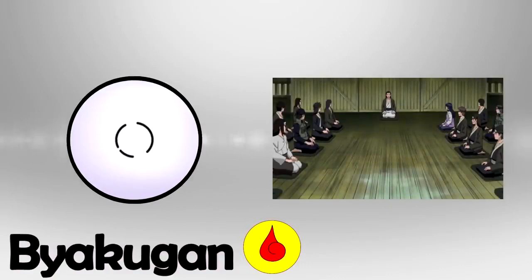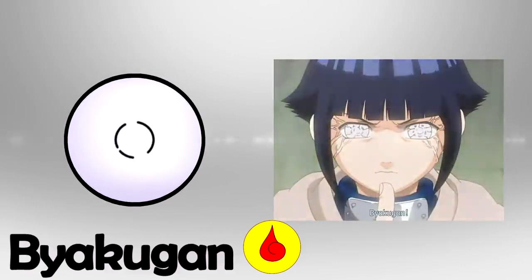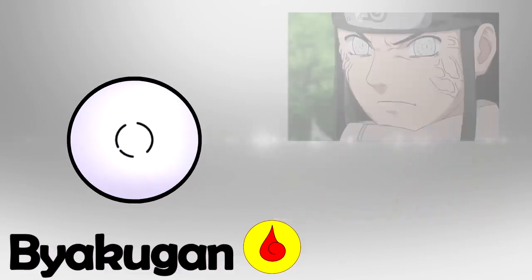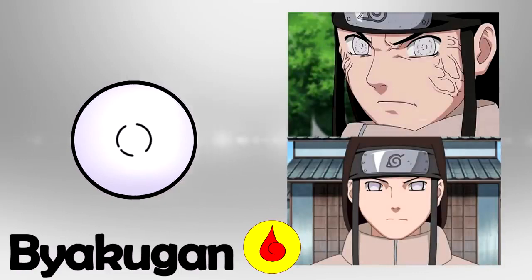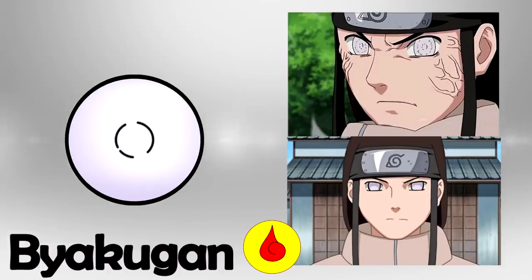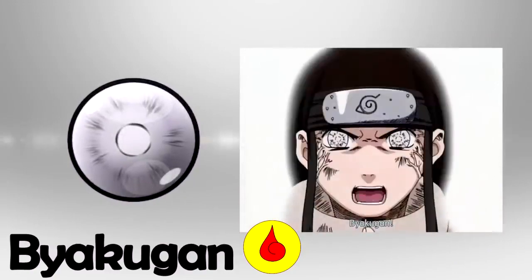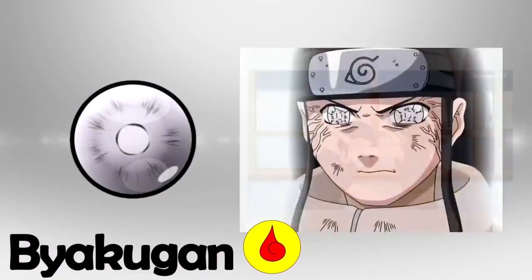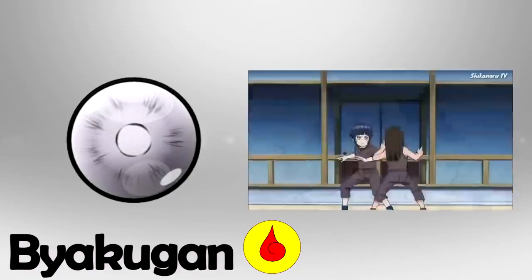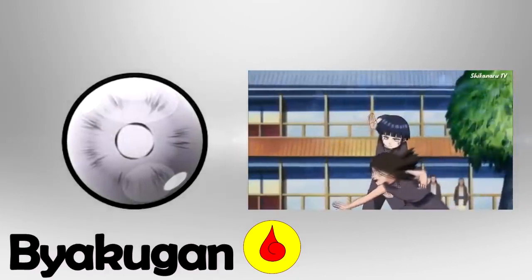We continue with another of the three great Dojutsu: the Byakugan. This Dojutsu Kekkei Genkai of the Hyuga Clan is manifested from birth in all members of the clan. Although there are many differences and exceptions according to the user, the Byakugan manifests itself in two phases: one active and the other passive. In the passive phase, the Byakugan is deactivated and the eyes appear normal — white or light lavender in the anime. When activated, the pupils become more distinct and the increased blood flow causes the veins near the temples to bulge. To activate the Byakugan, hard training must be carried out, although it can activate automatically under stressful circumstances, even if the user hasn't learned to activate it on their own.